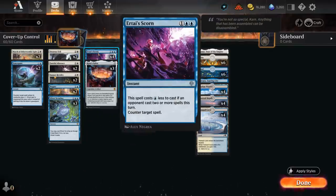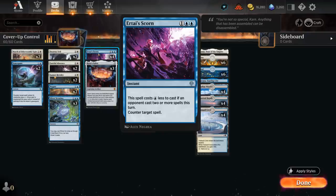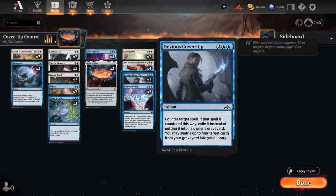It's actually debatable whether Ertai's Scorn is better than, say, Dissipate, which can exile the card we counter, but every now and then if you're up against a Monoblue deck you can get into counterspell battles and cast a Scorn for two mana as opposed to three. Our final counterspell and theoretical win condition are two copies of Devious Cover-Up — four mana to counterspell and exile it, and we can potentially shuffle up to four cards from our graveyard back into our library. That's a way to loop other copies of Devious Cover-Up back into our deck to prevent decking. By putting Cover-Up back with another Cover-Up, we can essentially keep looping those for as long as our opponent keeps playing spells, and the opponent's going to concede long before we establish that loop.